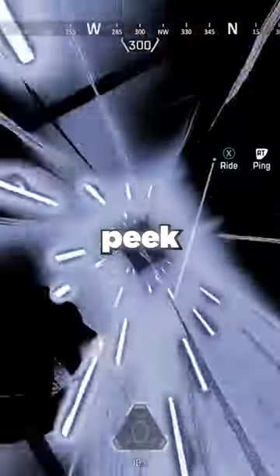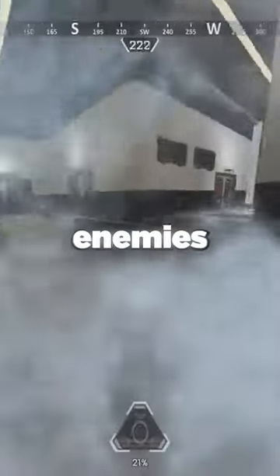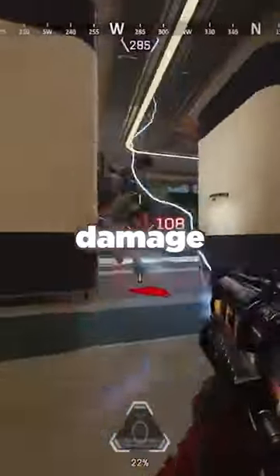To make a super safe peek, activate your tactical before looking around a corner. This allows you to check up on your enemies without risking yourself taking damage or getting knocked.